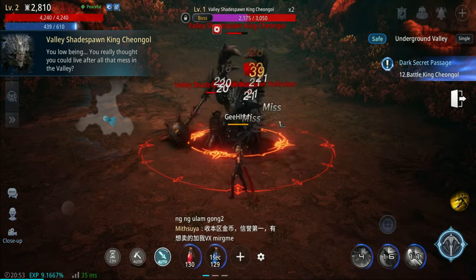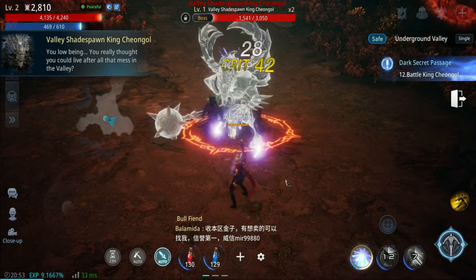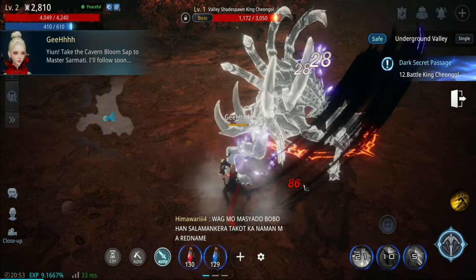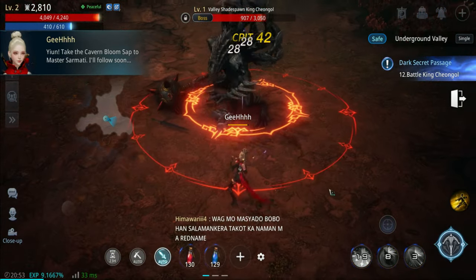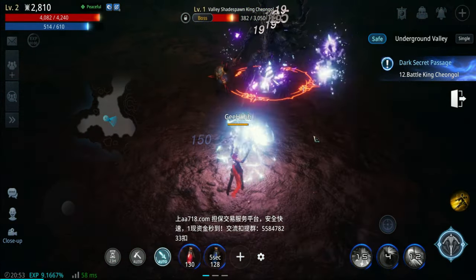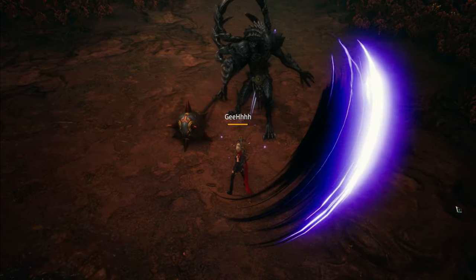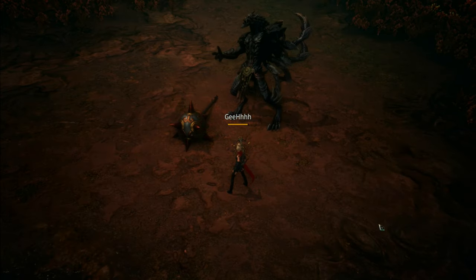Here goes a boss - the Valley Shade Spawn King Cheong Gold. Is there any kind of telegraph attack? I haven't seen one. There it goes - that's a telegraph attack. Is there a dash? I think this is the dash - but the enemy is already defeated.